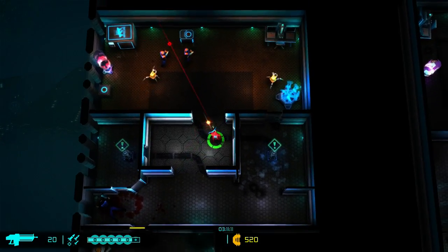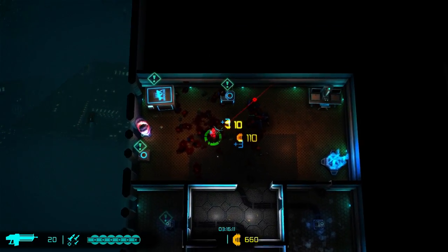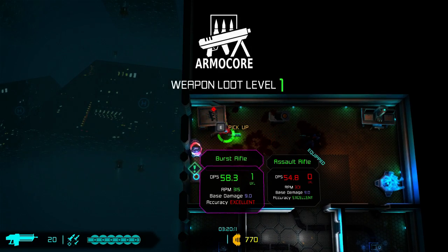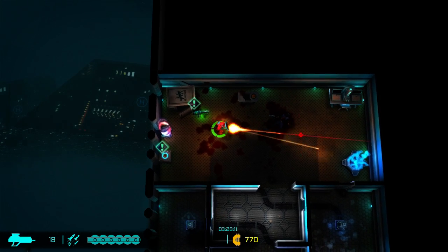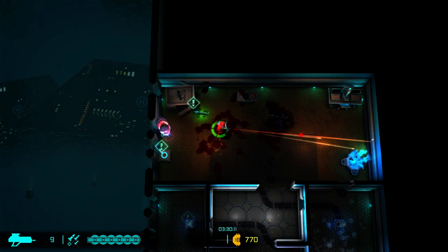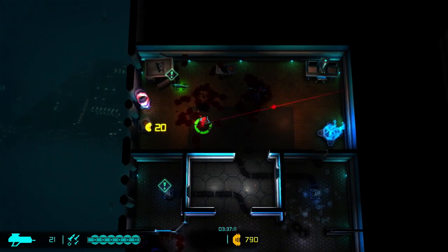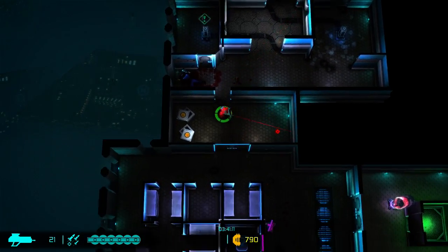All these levels are randomized — this is not the same level one that I've seen before. We'll take that loot. We got an ammo crate, which gave us a burst rifle — much higher DPS, base damage 9, accuracy excellent. It fires in bursts but it's still probably better; I like the higher damage. We'll take the loot. Now we have to go back and find where to use the yellow key and then leave the level. And that's how a floor of Neon Chrome goes.